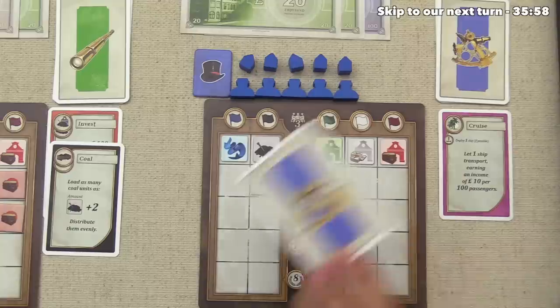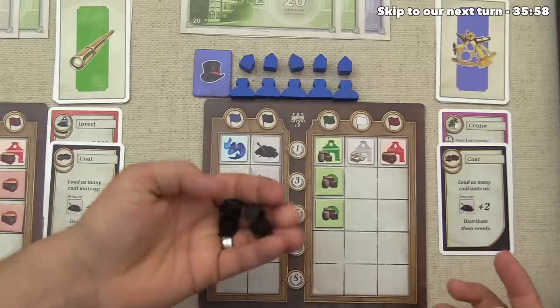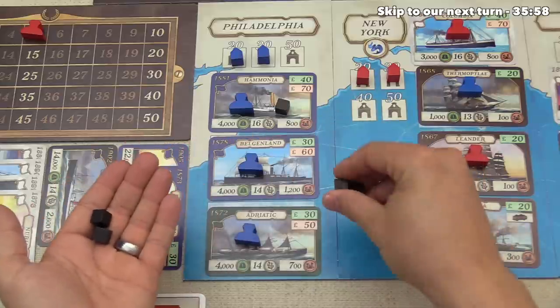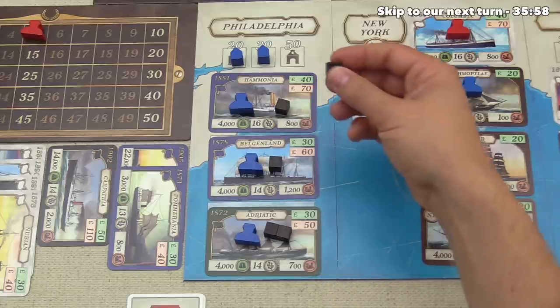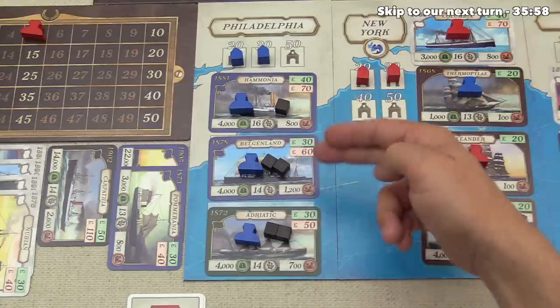Play comes back to the blue player and they've decided to coal as well. They have two bunkers, so that's two plus two equals four coal. They have to be placed evenly: one on the Belgenland, one on the Adriatic, a second on the Adriatic, and the fourth back on the Belgenland since it cruises so well for them.